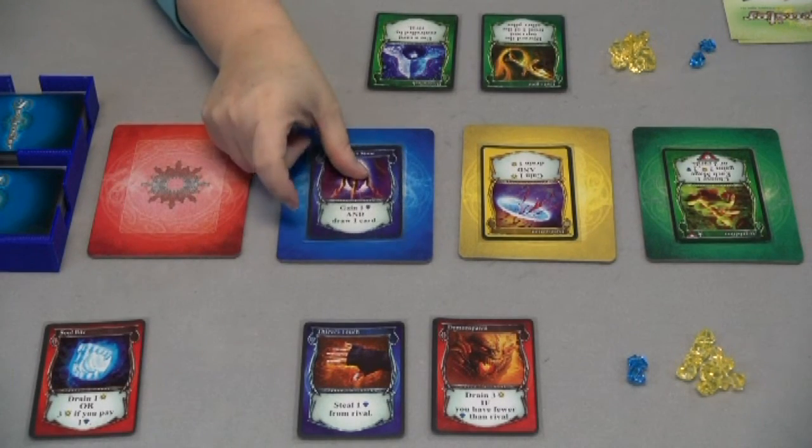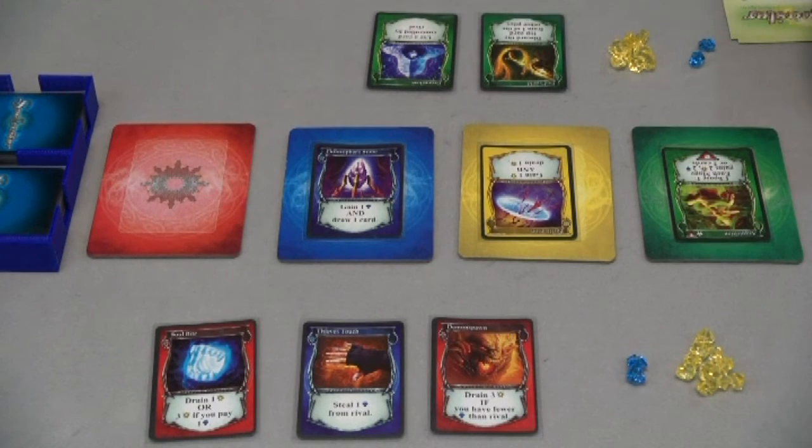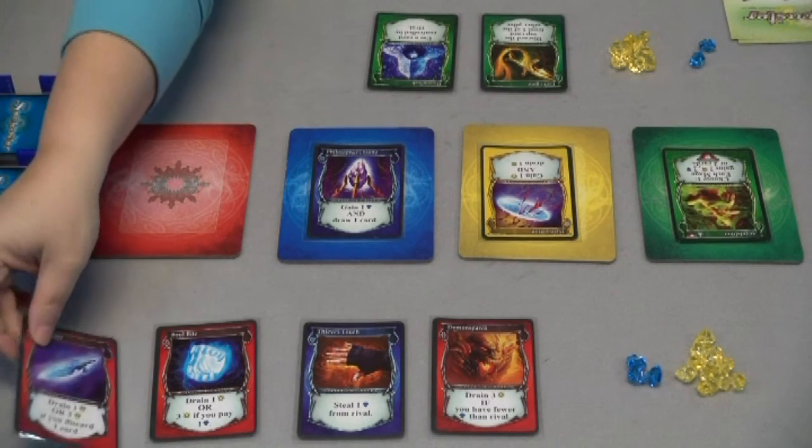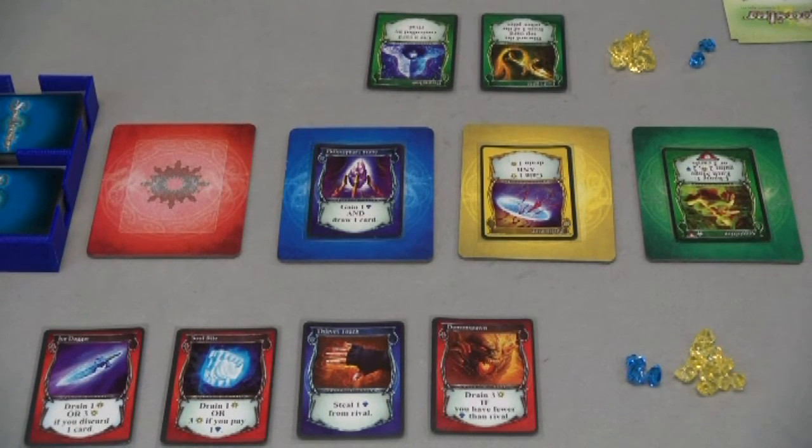We're going to play this card and activate it — so you're going to gain a sapphire and you're going to get to draw an additional card. And that completes your turn.